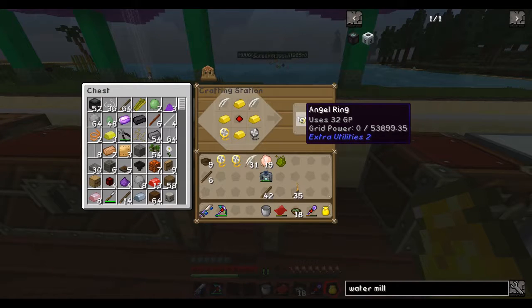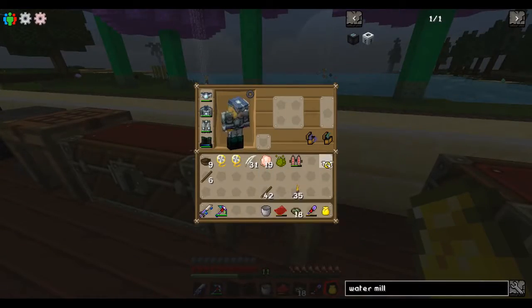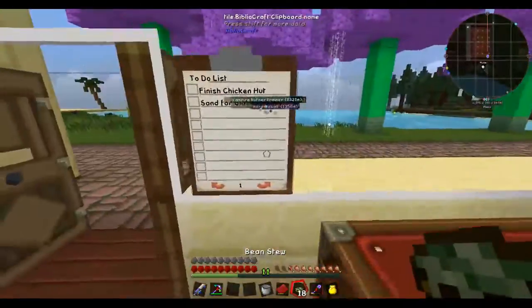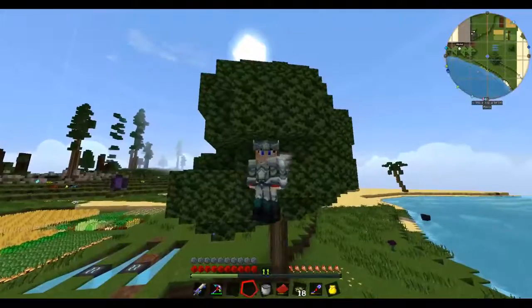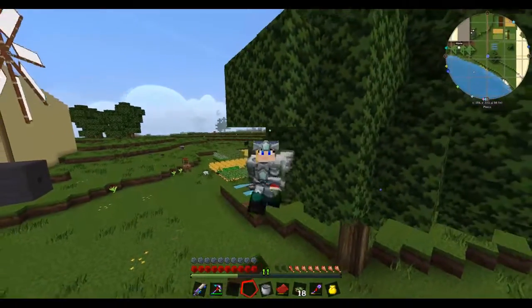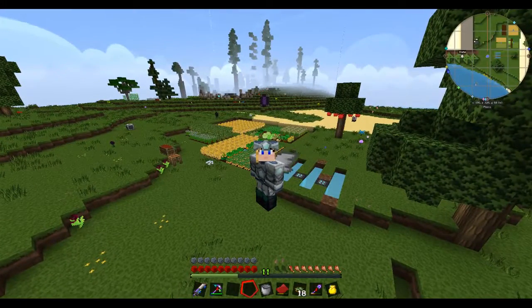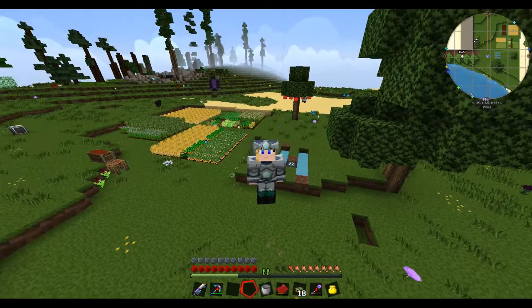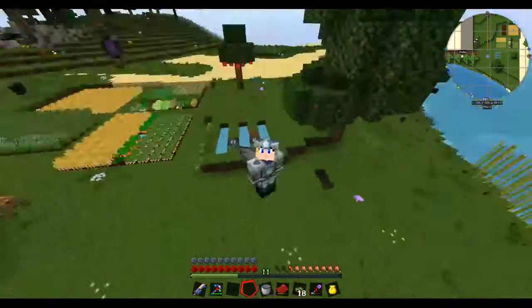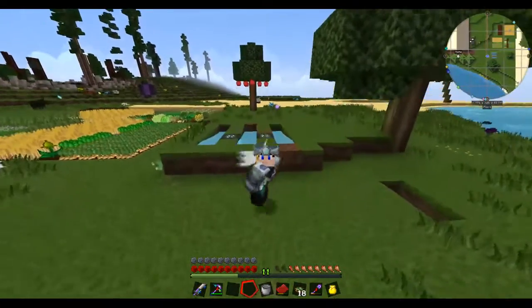Angel ring! This is why I wanted to do that. This is why I haven't really fiddled with jetpacks — this is why I didn't want to make a jetpack earlier. I knew how easy it was to do the angel ring. I had gone into creative mode and tested the different generation setups of Extra Utilities, just water mills. Just this with four of them and you're fine — you don't need to do much of a system.